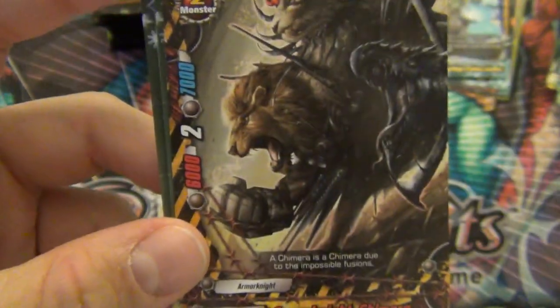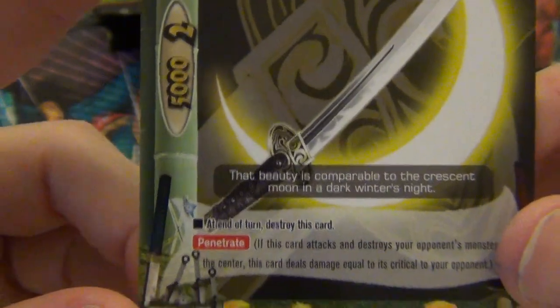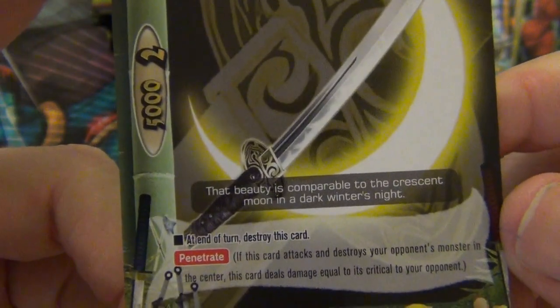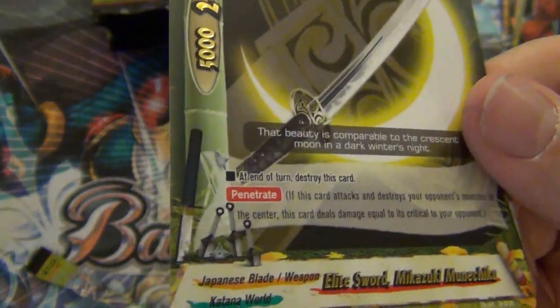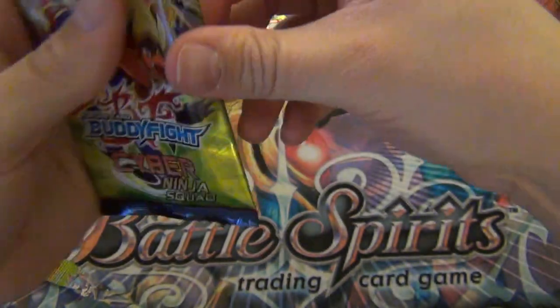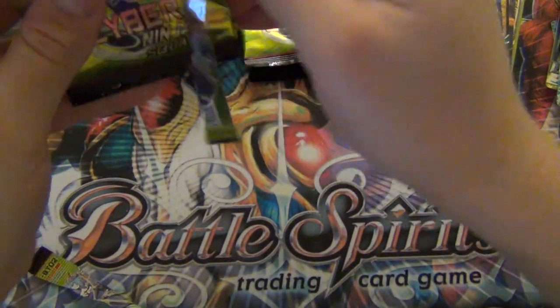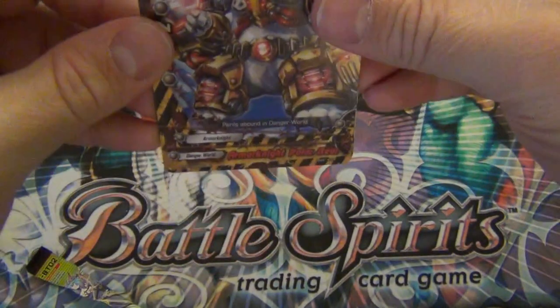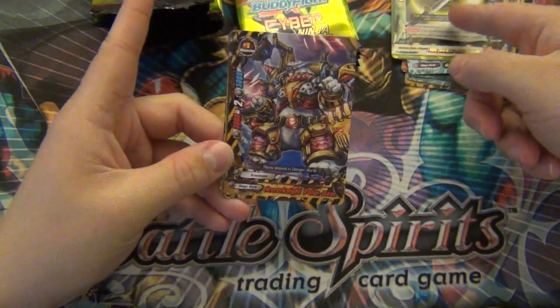Four crit - I think the other guy was even harder to get, he was like a 7/7 with two or three crit and you had to have like six Dual Dragons. Armed Soldier - more beefy Danger World. At the end of the turn, destroy this card. If this card attacks and destroys your opponent's monster in the center, this card deals damage equal to its critical to your opponent. It's basically Penetrate.